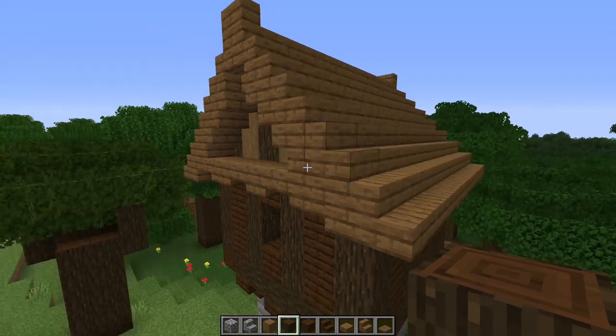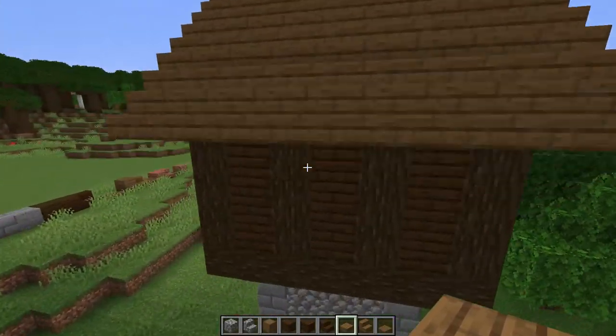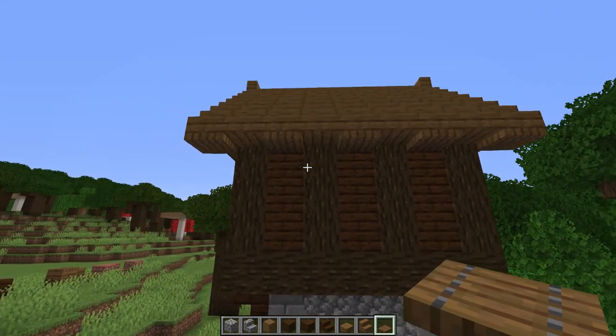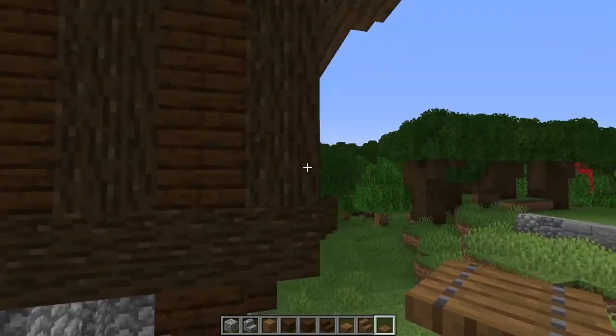Repeat this on the other side really quick — looking really really cool. Then for a little extra detail, grab some trap doors and put them every other one on each side. That looks awesome.